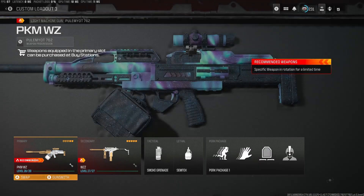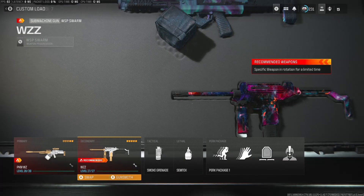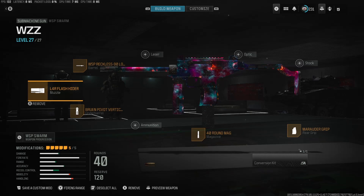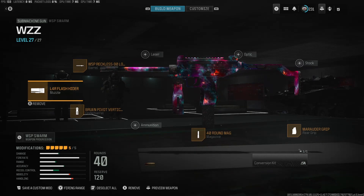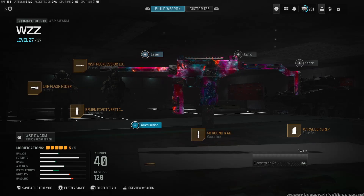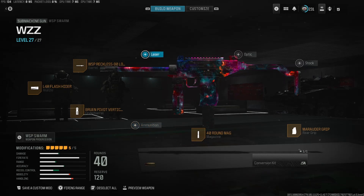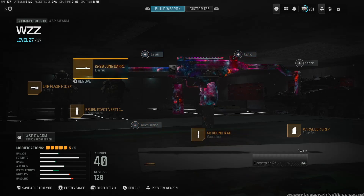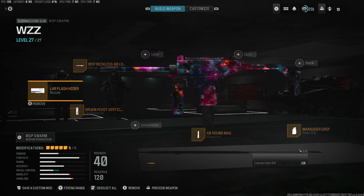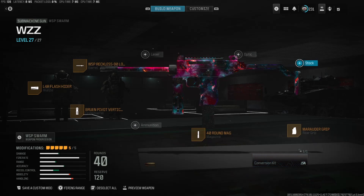Going into the rest of the build, we're rocking the WSP Swarm as the sidearm. You guys are going to notice I pretty much use this on every class. I know there are a couple good shotguns — like the Rennettis, though I'm not sure if those got nerfed. There are a few other alternatives for close-range weapons, but I'm rocking the WSP Swarm. I've been loving it, got no issues with it. I've tested a few different builds and this one I created is what I've been liking — feel free to copy it.